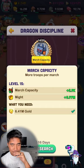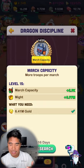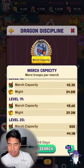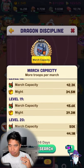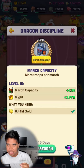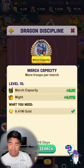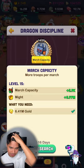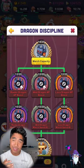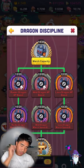It starts out with March Capacity. March Capacity is huge — it's really good early game and late game. To max it to 20 you get 50k march, which is awesome, but it gets really expensive at the very end. Right now I'm only at 14, and it's 16 days with my research and studies maxed. I need to save up gems and speeds to max that, but you need it at 14 to go further down the tree.